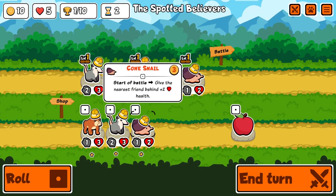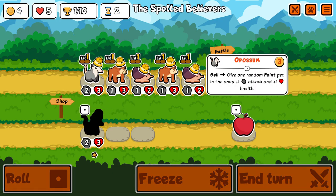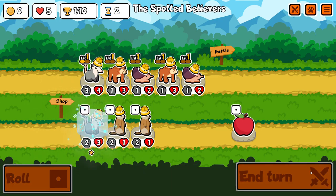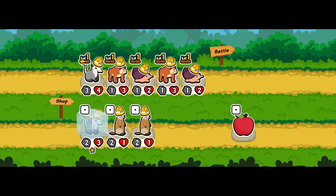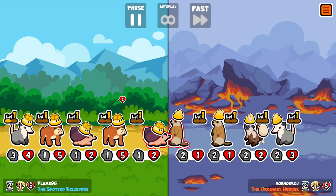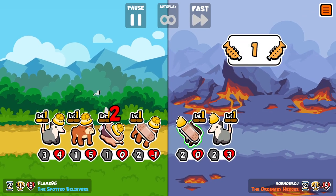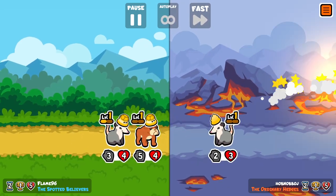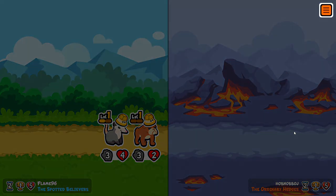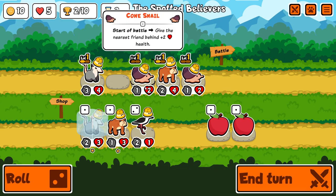I think meerkat honestly, on first inspection when I saw it I didn't think it was a bad unit, but I've been very disappointed with it. 12 gold is just too much for it to trigger its effect. Now it's giving temporary attack for every 3 gold that you spend, which still isn't very good, but at least you can trigger that effect as opposed to the 12 gold requirement which is very crazy.